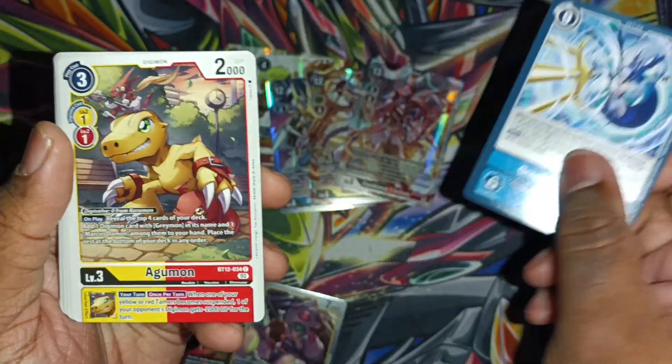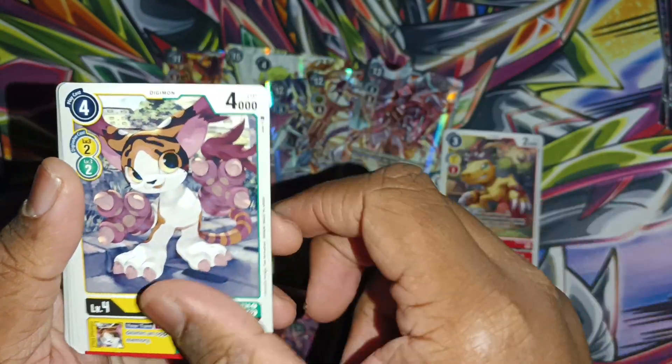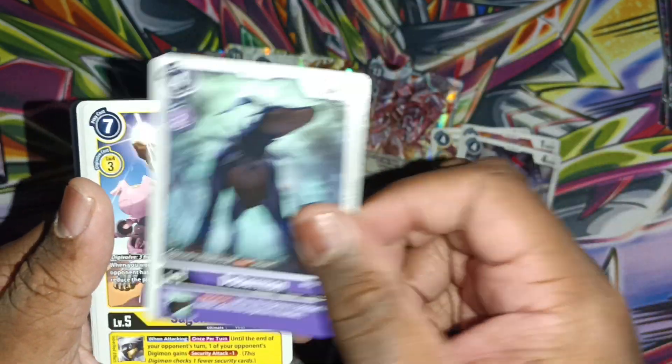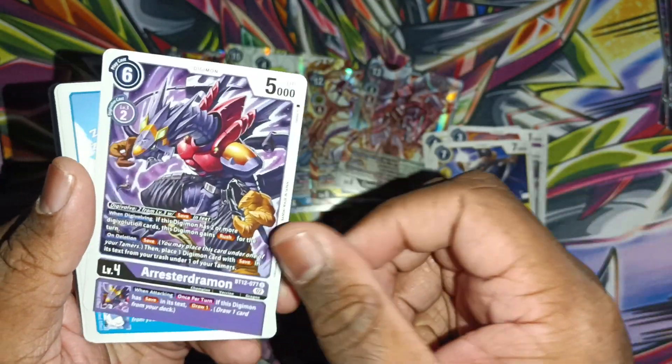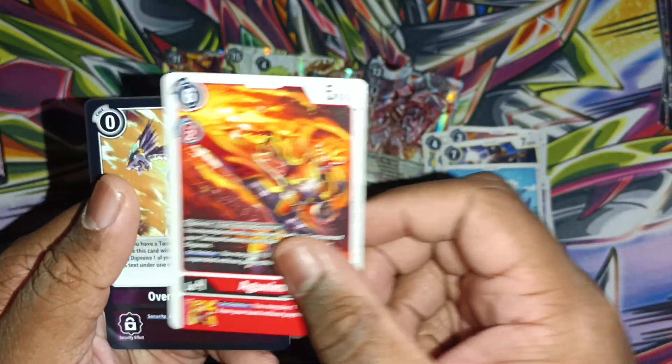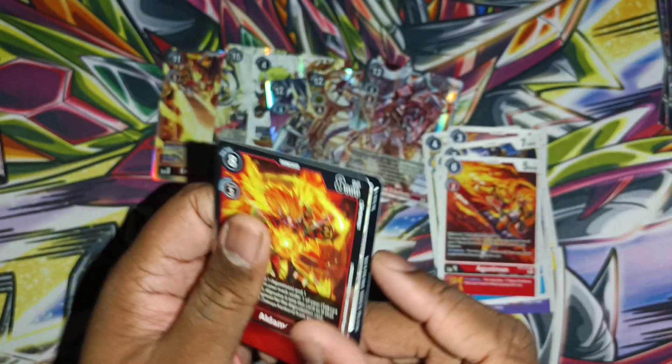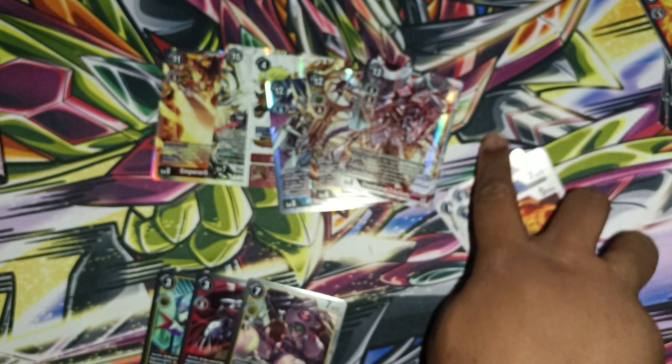Next pack: Great Maelstrom, Agumon, Miike Flame, Gane, Dober, Sago, Arrester, Demi V, Agunimon, Overflowing Power and Aldamon. I guess this is just a hybrid kind of box.